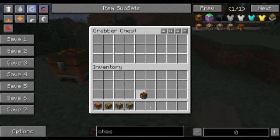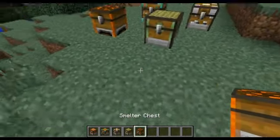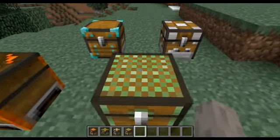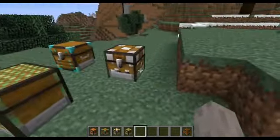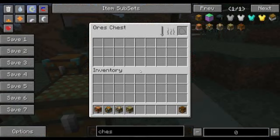The first one is the Grabber Chest. What it does is it's sort of like a magnet - like the magnified chest from the Trapcraft mod - it will grab items when they hit it. So this is good for mob traps when you have long water channels and whatnot.